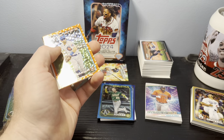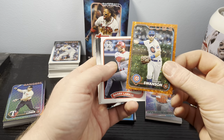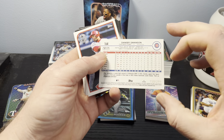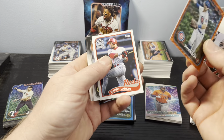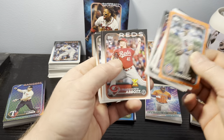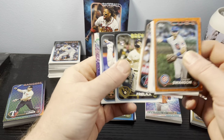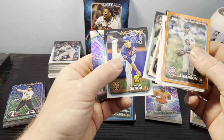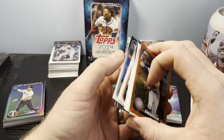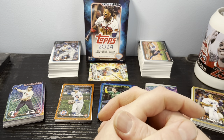We also called a Dansby Swanson numbered to 299, which is a really nice orange foil. Barry Larkin, Akil, Alika, Nick, Andrew, Brendan, Trey, Sal, and Kodai on the cup card. And then we had another P. Crowe and another Mookie Betts — so as you can see, we do get some duplicates there.